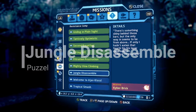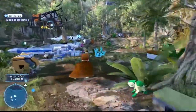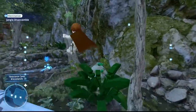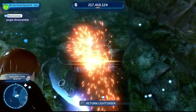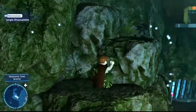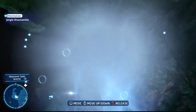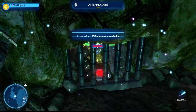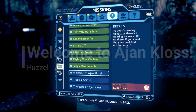Next puzzle: Jungle Disassemble. Follow the route into a cave — you'll need a Force user and a protocol droid. Inside the cave, throw a lightsaber at the boulder to clear it. Then disassemble your protocol droid, jump up with your Force user to the spot where C-3PO can't reach on his own, pick them up with the Force, and set them on the ledge or the tubing below. Transfer over to the protocol droid, have them go inside, drop down, and collect the kyber brick. Jungle Disassemble complete.